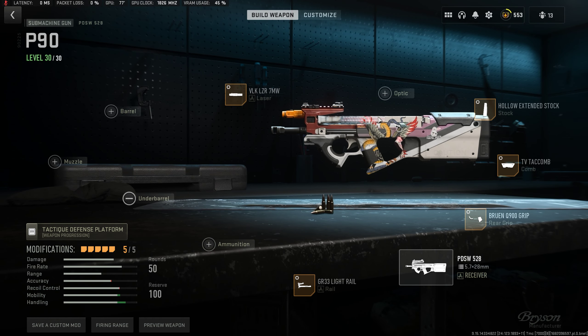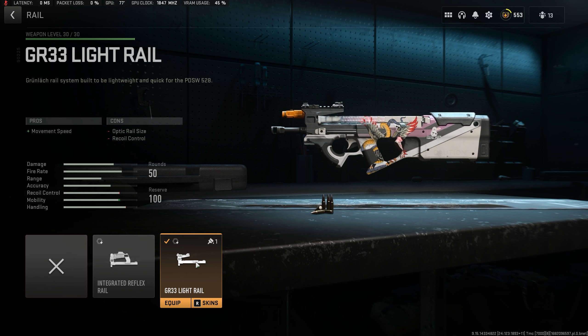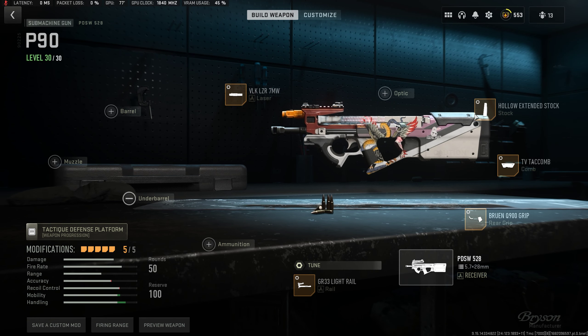You don't need an extended mag — this is already a 50 round mag, so you don't need any of that. The GR33 life rail is pretty good. Tune it towards equal steadiness and stabilization, because all this ADS tuning is going to hurt the recoil of the gun. We don't put any muzzle or barrel on here.